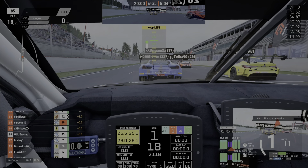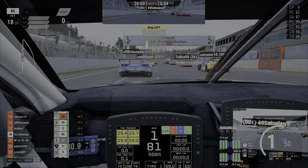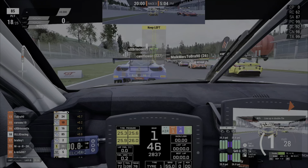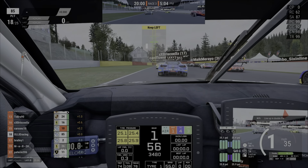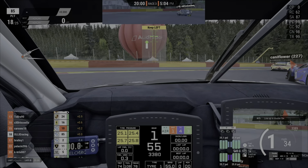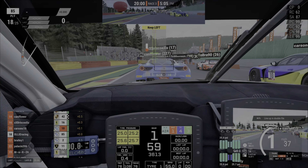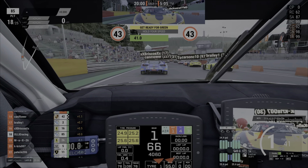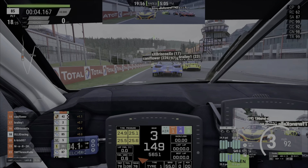The car moves away quite nicely at the start, with someone on the right-hand side getting on the throttle a little early as we get into formation. So far this seems to be running pretty smoothly - there are 24 or 25 cars here with no errors, no bugs, no glitches from the start. We go through Eau Rouge and we get the green lights and we're away.